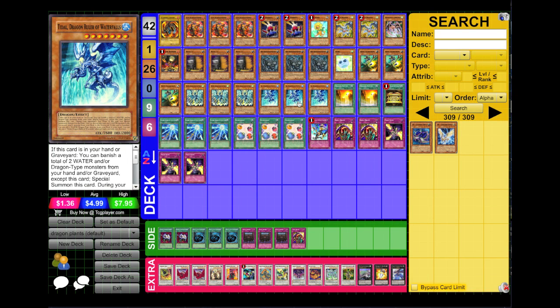What's good YouTube, Underworld 6667 coming at you with a kind of random deck profile. This is the deck I've been using on Dueling Network for the past little while, pretty much ever since YCS Toronto — it was the deck I said was going to win, and it did. Dragon Rulers. In this case it is Dragon Plants.